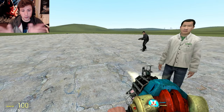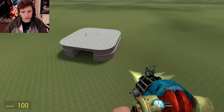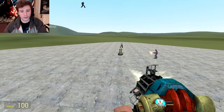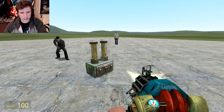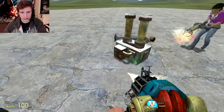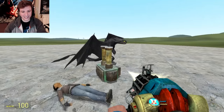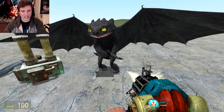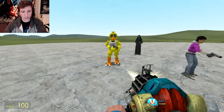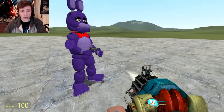Alright, guys, spawn more stuff for me to blow up! Now there's literally trucks everywhere — there's pieces of trucks! Just spawn an army of something! What is that? It looks like something that transfers your diarrhea to something else! We got Toothless! Why is Toothless there? Why does he have an automatic weapon? He's part of the army! We got Chica! We got Kylo Ren! Foxy! Freddy! Bonnie!